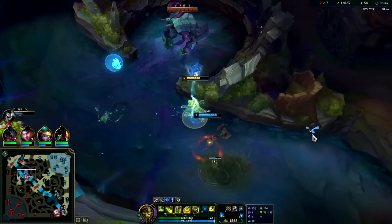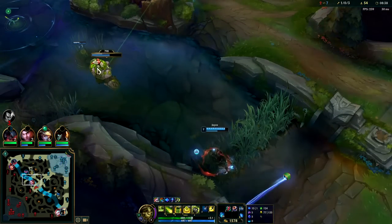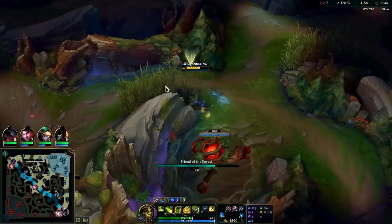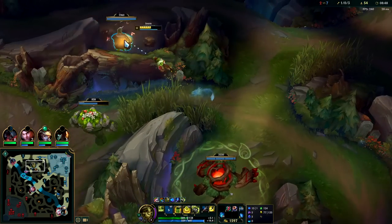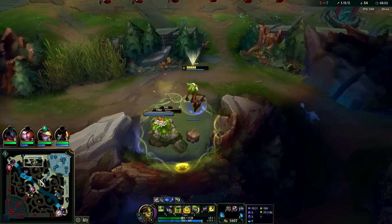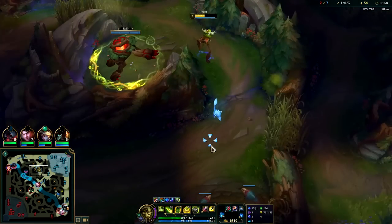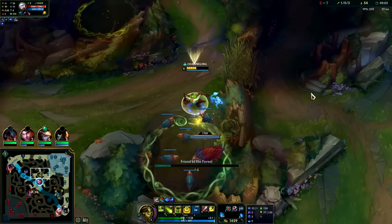Yeah, who do you think you are, Jace? Trying to take my scuttle. Daisy can't help you clear camps, so she might as well just act as a vision tool. Toss our Q over, into the charm. You see Warwick is still level five — he's so far behind in XP. I'll charm the whole jungle. We might look for a reset and get an early victory in this game soon.